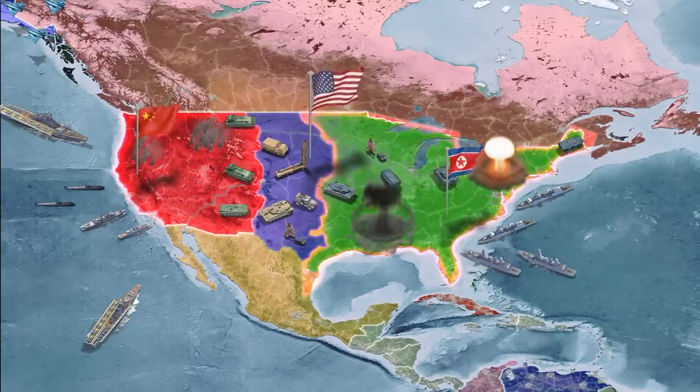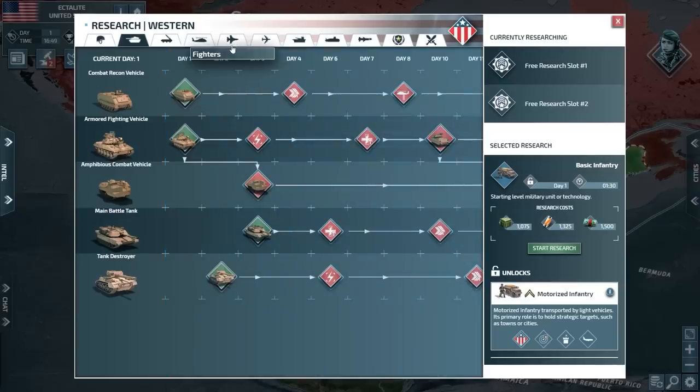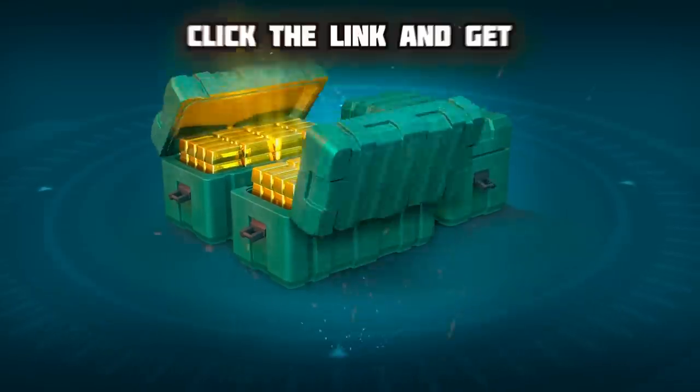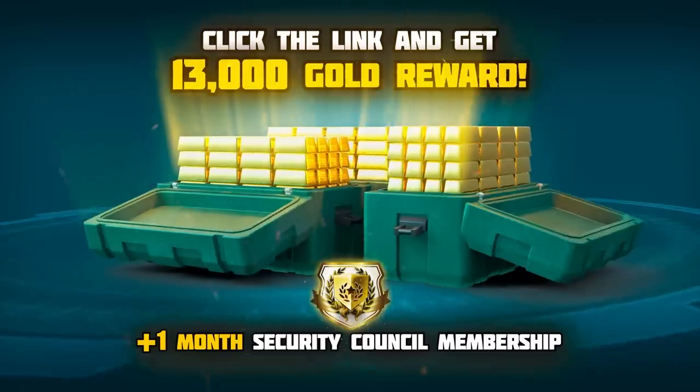You can play with the same account on both PC and mobile. Right now, you can click on the link in the description below to jump into a game of Conflict of Nations, and as a special bonus, you'll also receive a special gift when you sign up using my link. You'll snag 13,000 gold and a month of premium subscription for free. Go check it out, enjoy the game. And now, today's video.